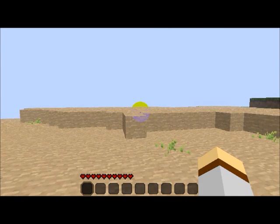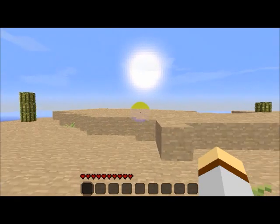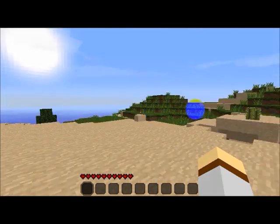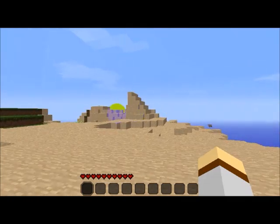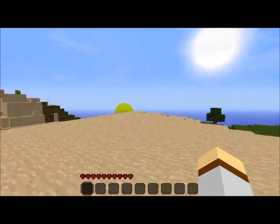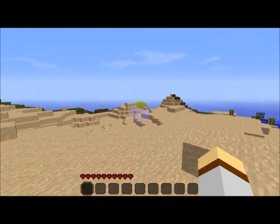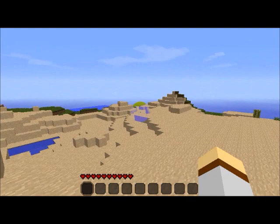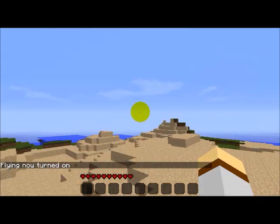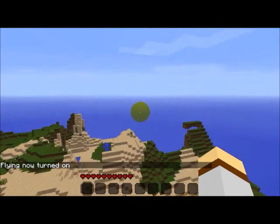Just wait for the world to load — bit laggy here a second. Exploring this desert, the world looks pretty normal until you go for a little walk and then you'll start to realise this world is not normal. You'll start to realise that the world actually is very mountainous.